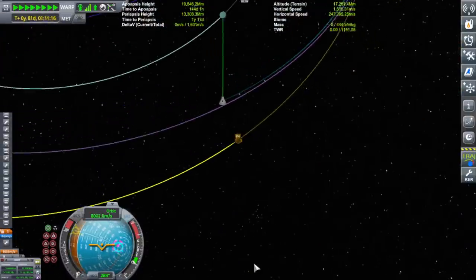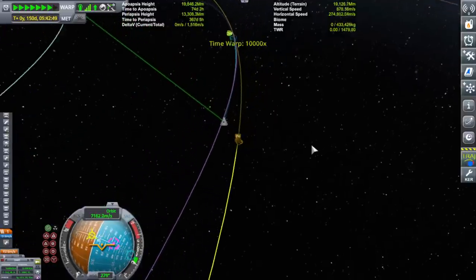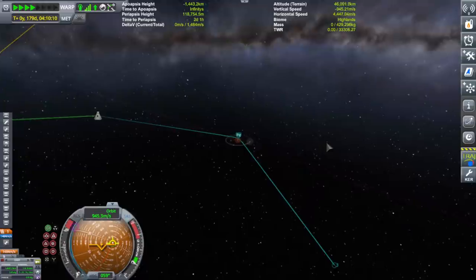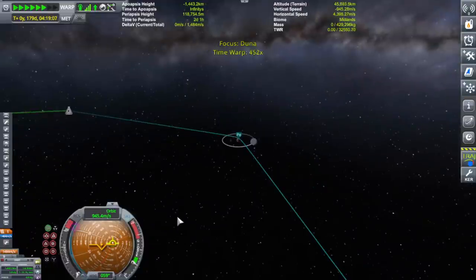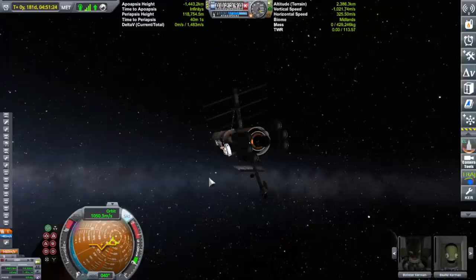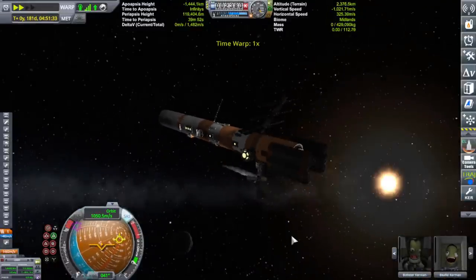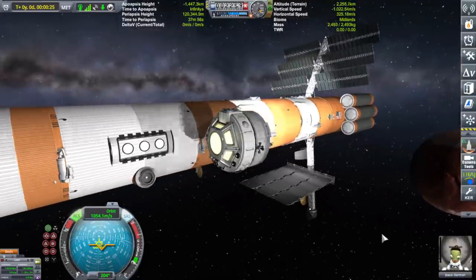Once all of that was said and done, I put the engineering pod back into the front. I was thinking about leaving it on the side since I had a little claw attached to it so I could attach on the side, but I was afraid of the weight being a little off, so I just put it right on the front again before we burned into Duna orbit.